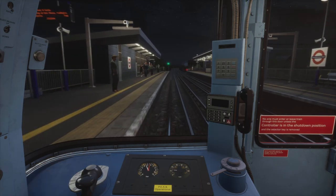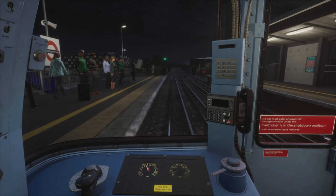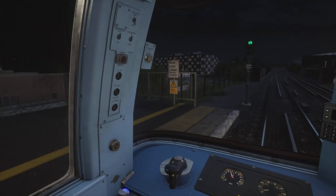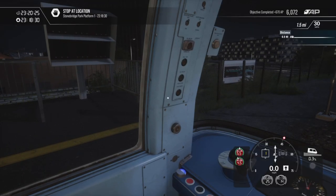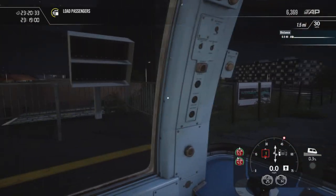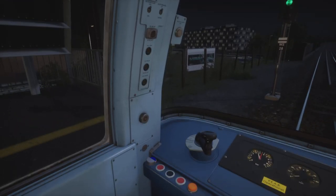Fun fact: when approaching Stonebridge Park station in the northbound direction you must reduce your speed down to 15 miles an hour before entering the platform. I'm not sure why, but I think it has something to do with the points situated just beyond the platform. I saw that in a route learning video on the Bakerloo line — you have to be doing 15 miles an hour before entering the platform when traveling in that direction.